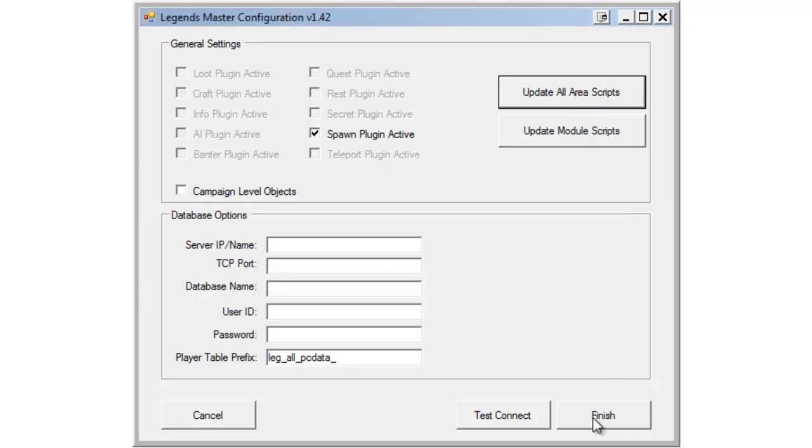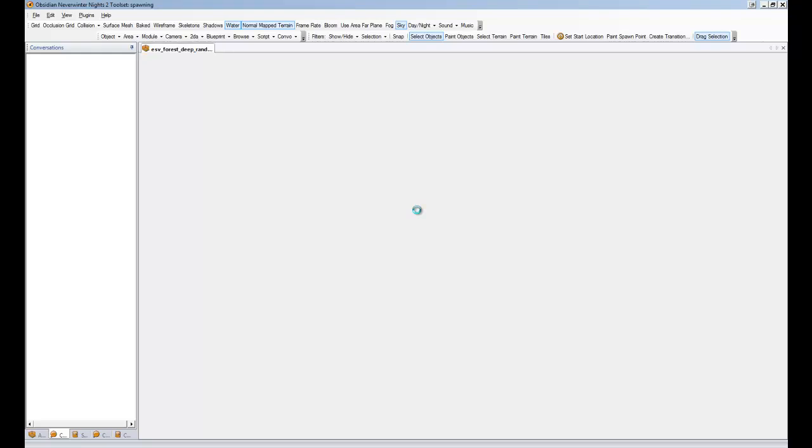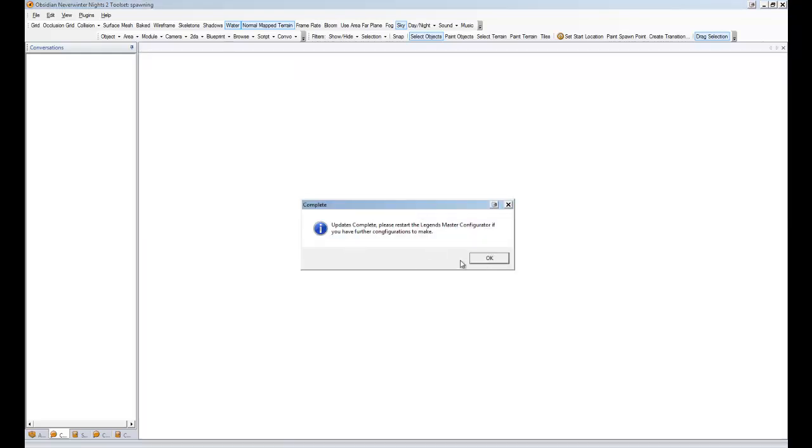Those copies will then be modified by the configurator and it will inject code where it needs to go to do what it needs to do without interfering with your existing functionality. So you're going to want to do this for all your areas regardless. Actually, we're not going to do that yet — we're just going to click finish on this to make sure we can save our settings. Now we're going to update our areas. What it does is it'll actually open each area, update it, and then resave it. It can take a couple of minutes and then it lets you know when it's done.